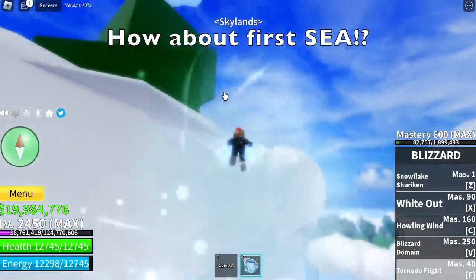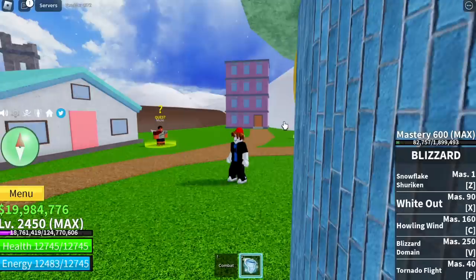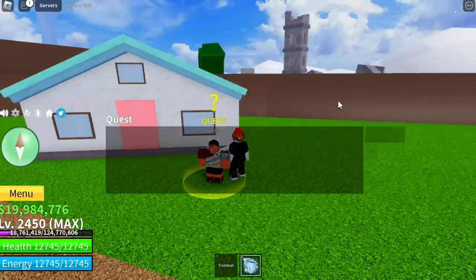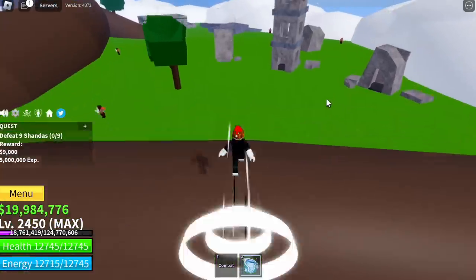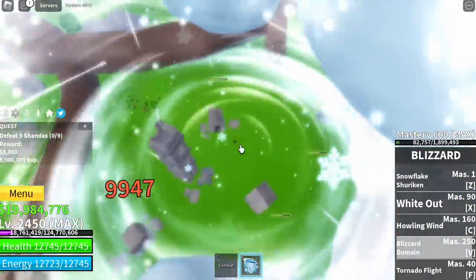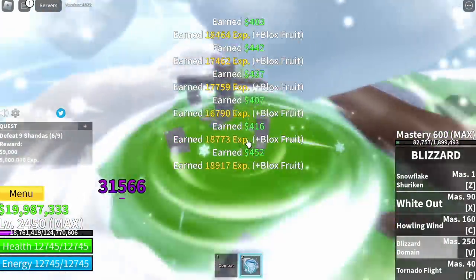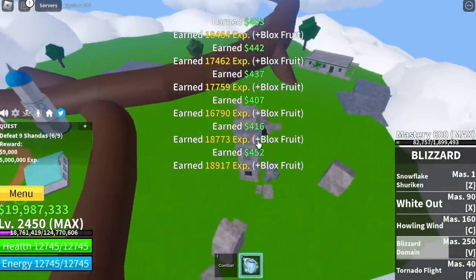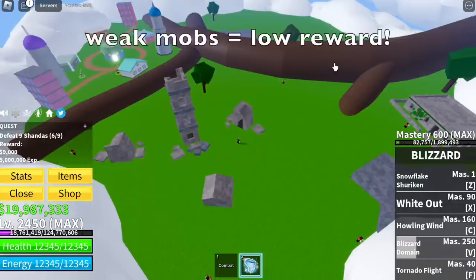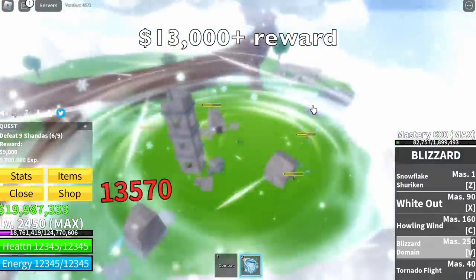In the Skylands, the Shandos in the upper sky is the only area where you can lure lots of mobs, I think — if I'm wrong, please comment. With 600 mastery, you can one-shot everyone here using just your V skill — very easy. But just a reminder: even though they die with just one skill, weak mobs equal a lower reward. You will get a total of 13,000 plus for the reward when you grind here, so it's really low.